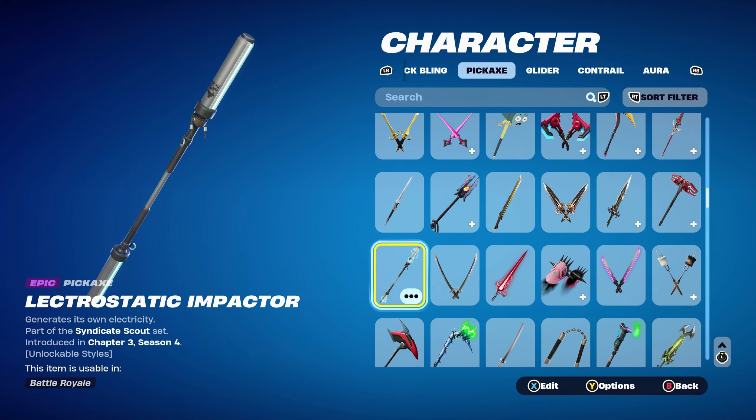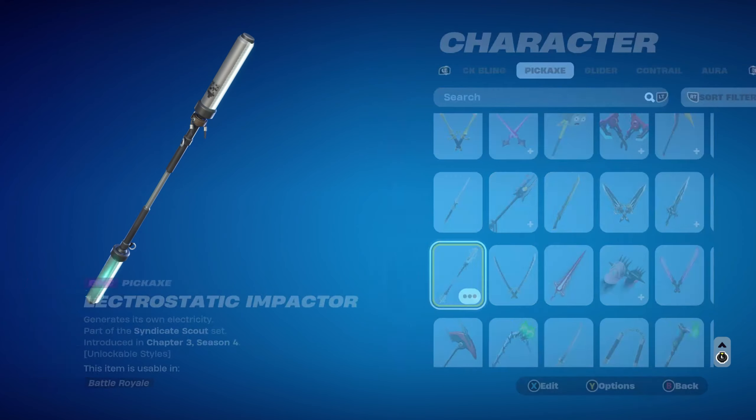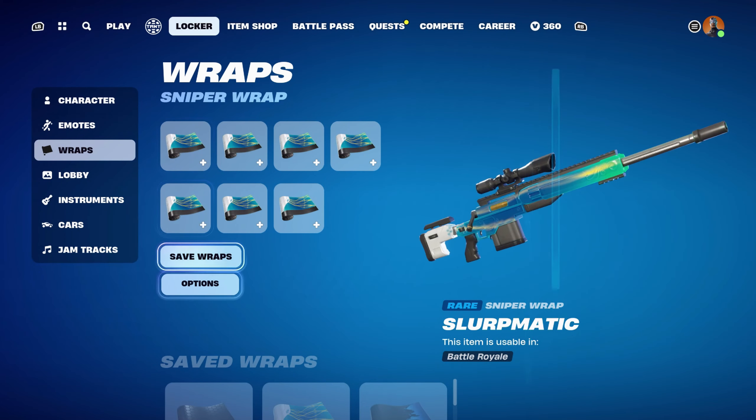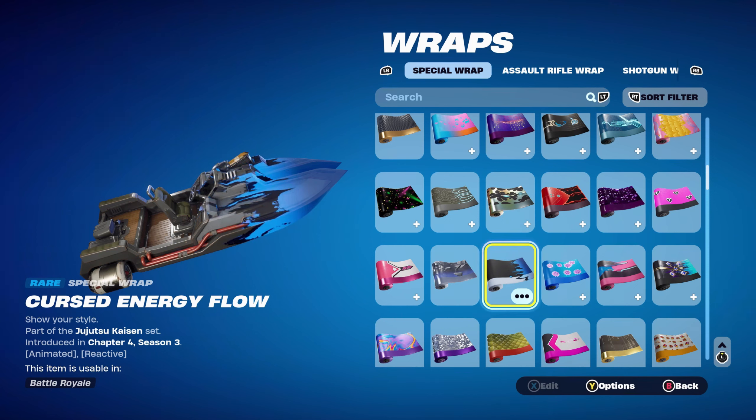The pickaxe is the Electrostatic Impactor, part of the Syndicate Scout set, introduced in Chapter 3 Season 4's Battle Pass. I'm using the standard style — Electrostatic Impactor — for the black and the lightning effect. The weapon wrap for this combo is the Cursed Energy Flow, part of the Jiu-Jitsu Kaizen set, introduced in Chapter 4 Season 3. It's part of the Jiu-Jitsu Kaizen event pass, from the paid/premium tier, so if you completed the challenges and claimed all the rewards, you'll have this weapon wrap. Using it for the black and the blue.